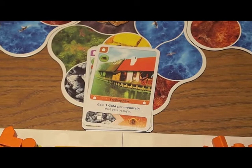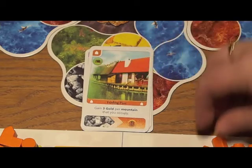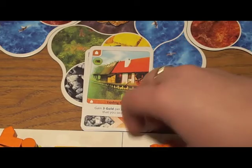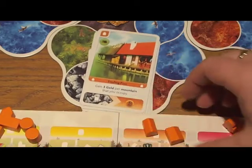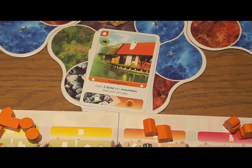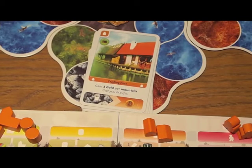There are two requirements you need to meet before you can successfully play a card. First, you need to be able to pay the cost. Second, you need to have at least one building of that type already queued up on your player mat. So if we're playing this orange card, you'll notice you start with two of all token types, because you're going to have to place one onto the map. If you don't have either of those two things, you cannot play that card — you'll have to pick a different card or discard and draw more instead.